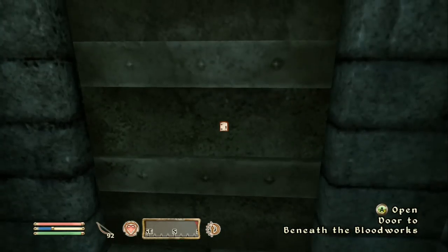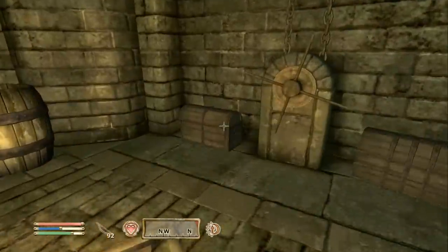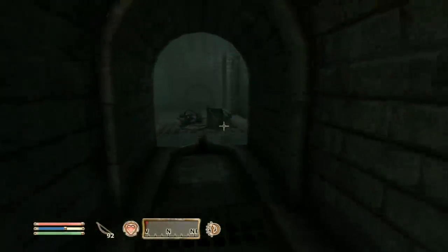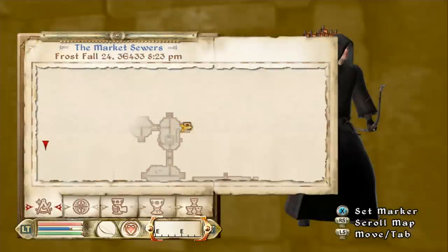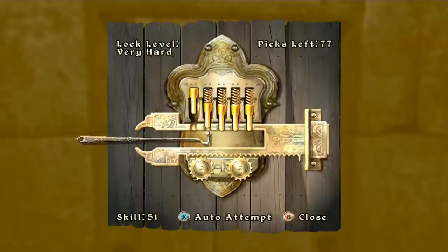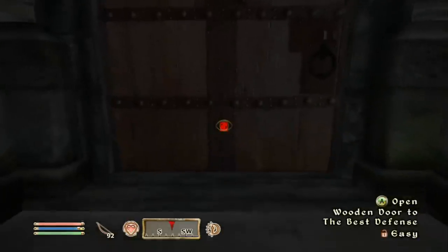We've entered the Market Sewers — a different part of the Imperial sewer system. You'd think we could just exit the way we came, but it doesn't seem that way. We find some elven arrows. Turning a crank opens a grate, and climbing up leads us to the Best Defense basement — a shop in the Market District. It says we're trespassing, and we can see this is the place we looted before.